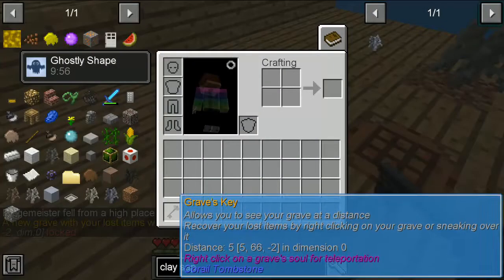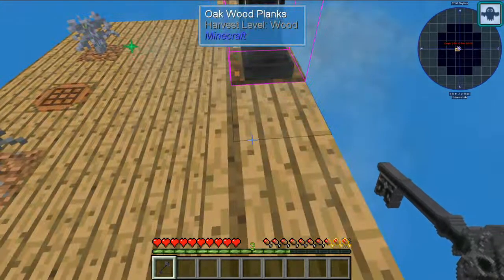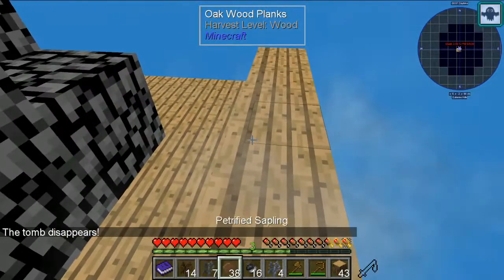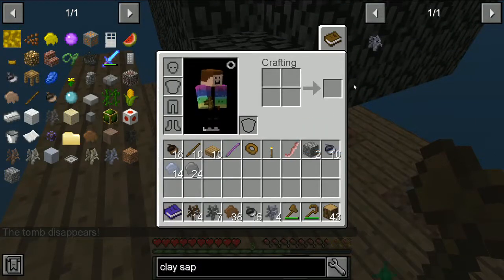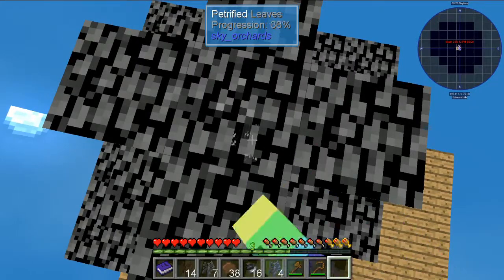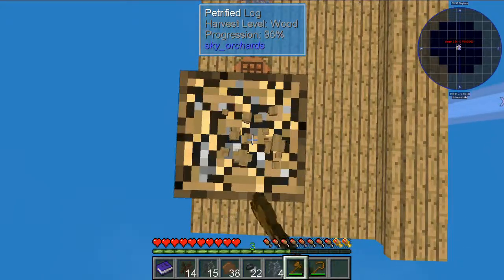As you guys can see, I've got a key. All you've got to do — you're invisible for 10 minutes as long as you don't hurt any mobs, then you'll have your ghost and they won't hurt you for 10 minutes until you get your stuff back. Also, later in the game, if you get ender pearls, you can put the key and the ender pearl in the crafting station and it will teleport you to your graveyard.